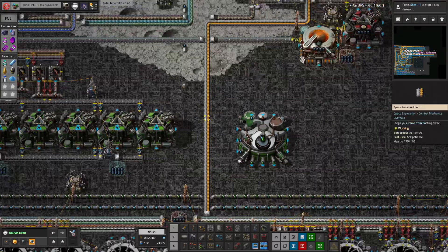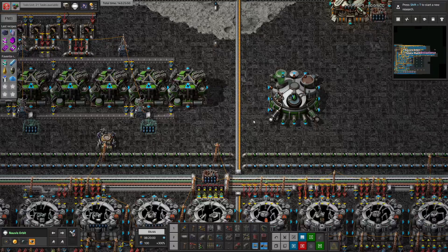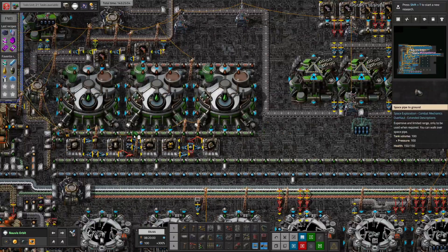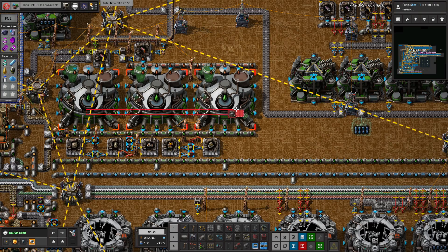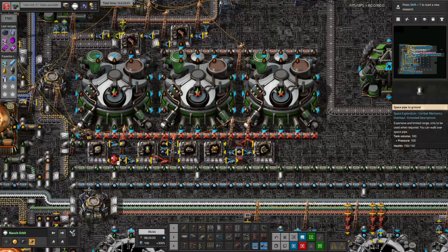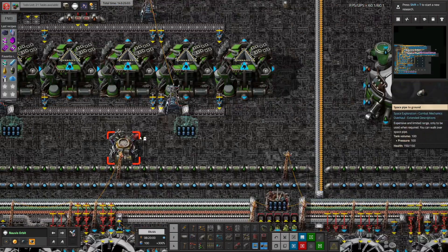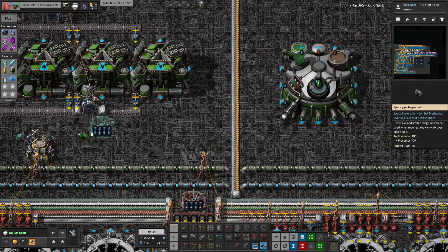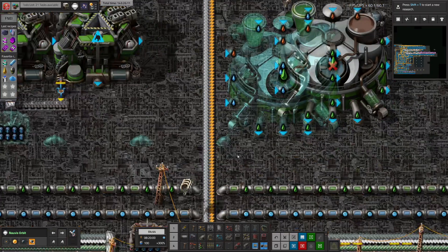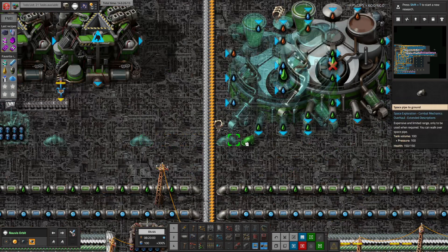Feel like it shouldn't work, but it does. We are definitely going to run out of water at some point — I think we need to work on getting a water belt somewhere, but that's fine. Okay, that has everything it needs other than power. Can a substation go through it? No. So we'll put a substation up here. Ooh, that doesn't connect. There we go. Now we don't need a new connection. We'll see if this works. Oh my gosh, it actually does!